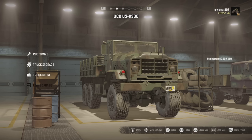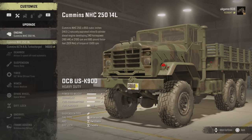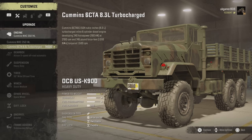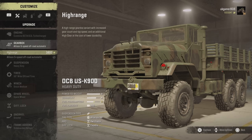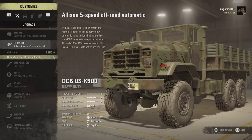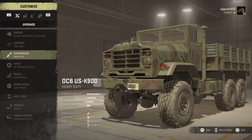We've got a couple of different engine options. I've just been driving around with the Cummins but we'll go for the turbocharged Cummins. Gearbox-wise, we've got two different gearboxes: a high range and the Allison five-speed gearbox. I'll go with the high range because I was using the other one before.